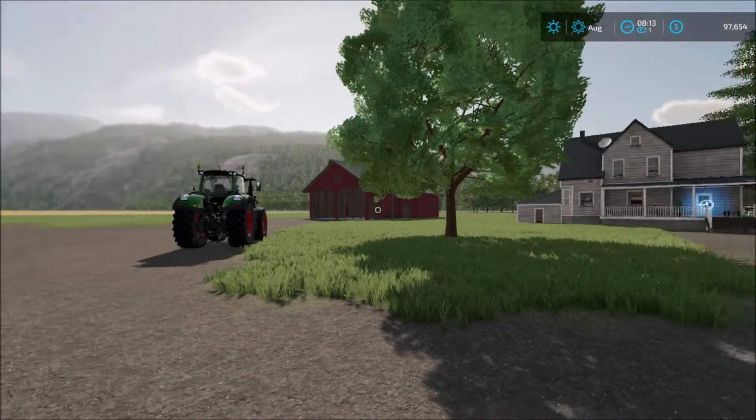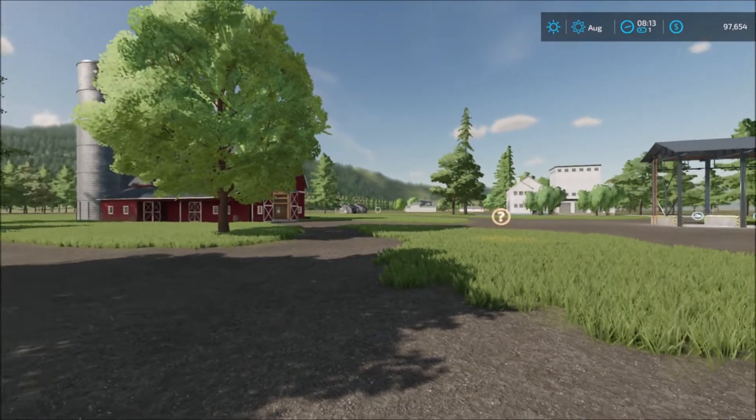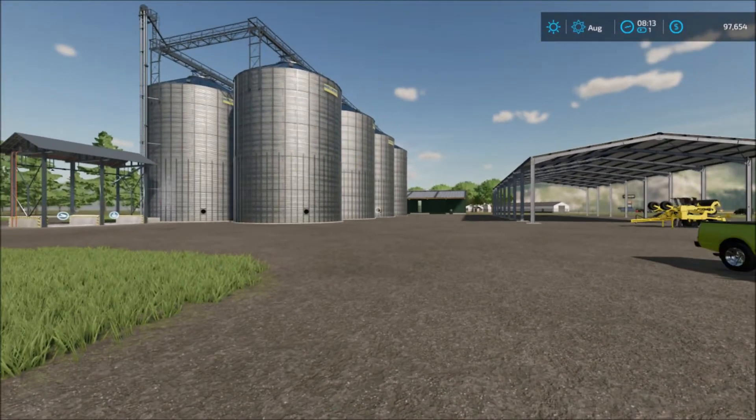Back here we have the storage barn. Looking around 360 degrees, we have the house, the silo, and some parking sheds up north.